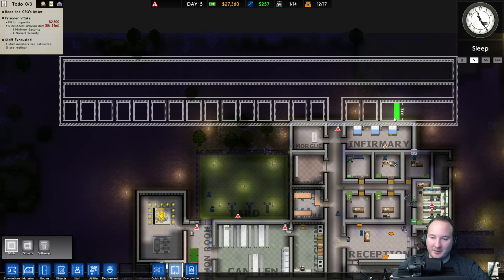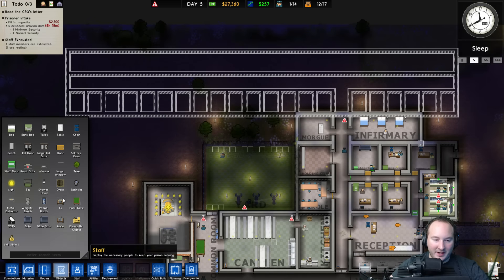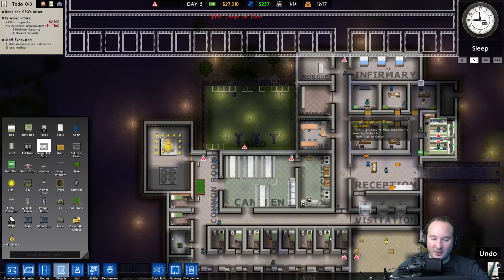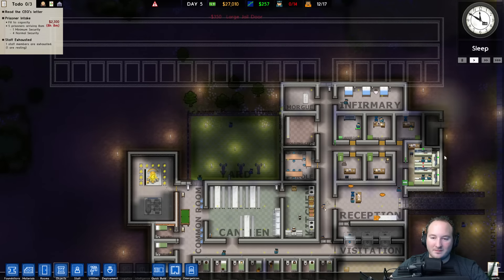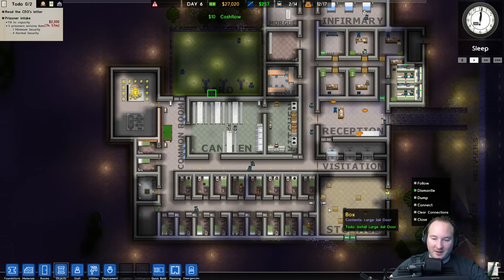This means we're going to be able to house a lot of people. We'll put a large jail door there. And I'm going to take out some of these cameras — there are just too many cameras everywhere. I'll dismantle a few; I guess we don't really need that many.